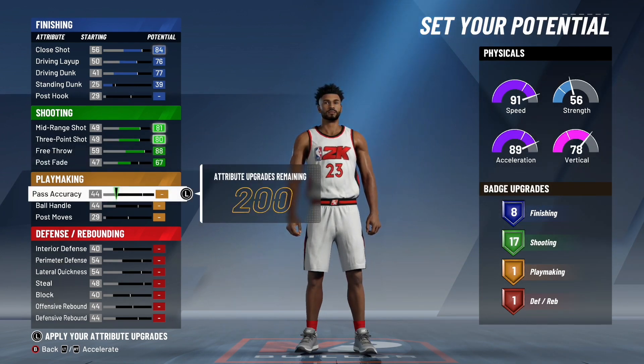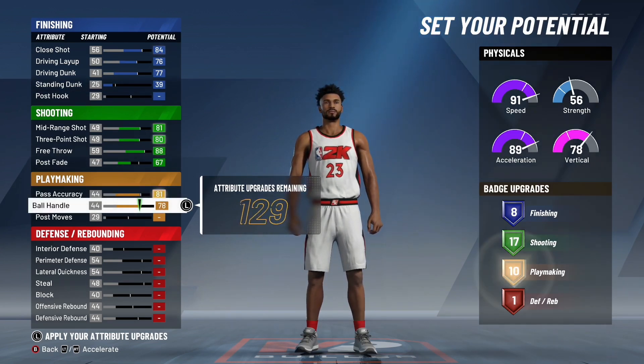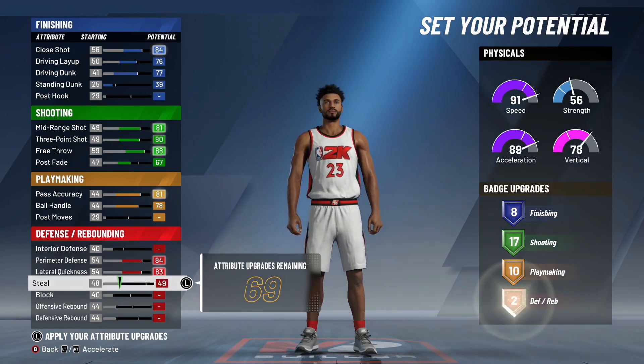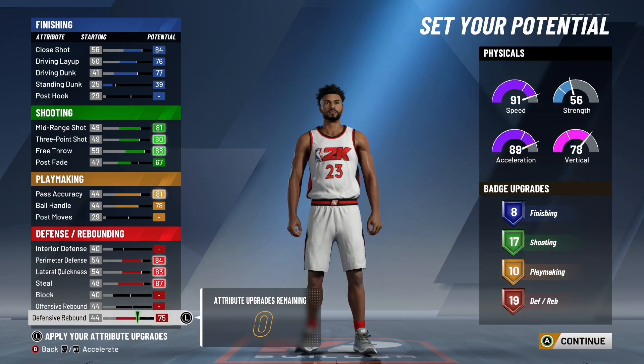Moving on to playmaking: your pass accuracy, put this to an 81, which is one point off of the max. Max out your ball handling to a 78 so you get 10 playmaking badges. Moving on to defense: max out your perimeter defense, max out your lateral quickness to an 83, max out your steal to an 87, and your defensive rebounding, put this to a 75 so you get 19 defensive badges.